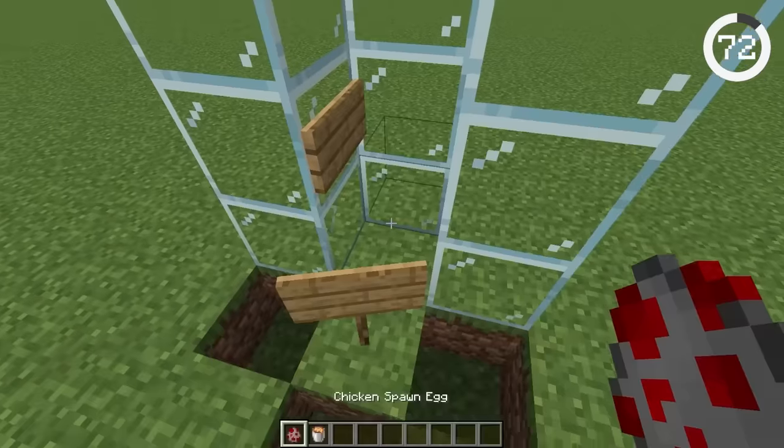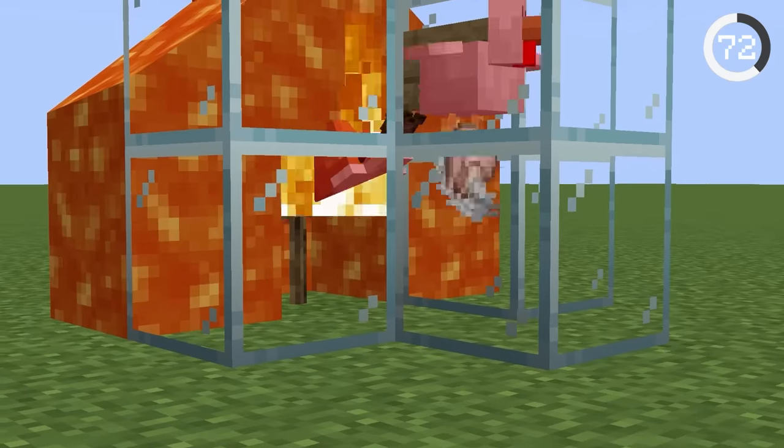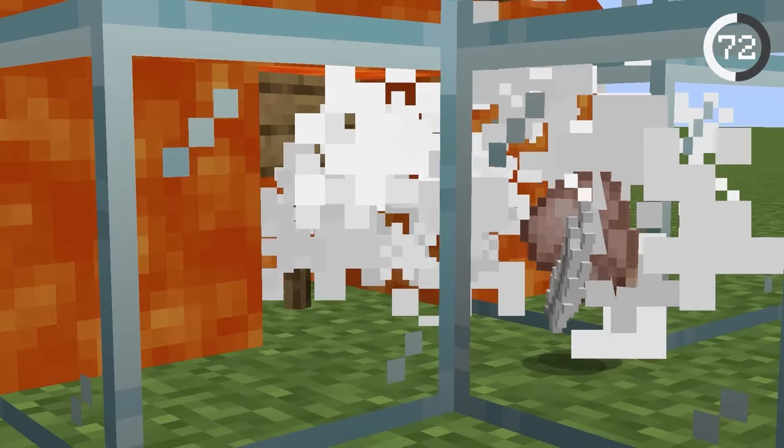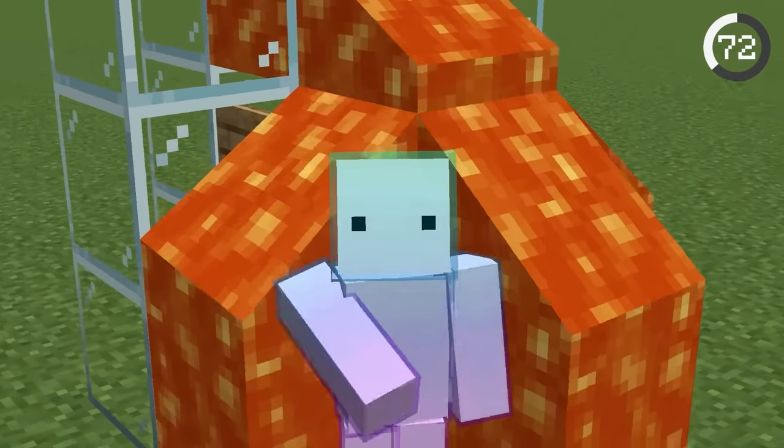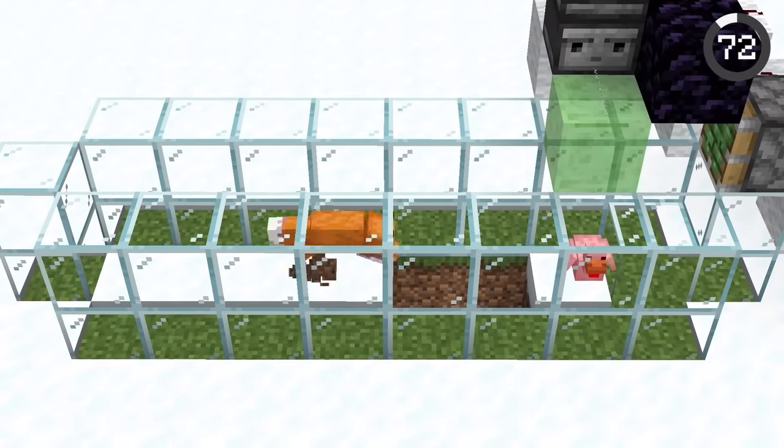Foxes will try to hunt and kill chickens, but if you place lava above the chicken, when the fox jumps to kill it the fox will burn completely — a great way to give them instant karma. And if you want to go even further, you can make a machine that will push the fox back each time it tries to jump after the chicken.